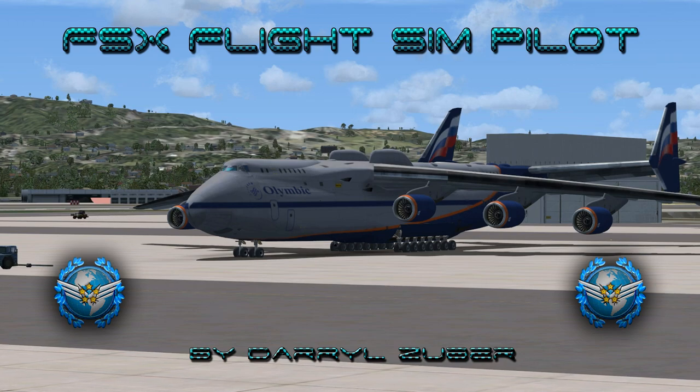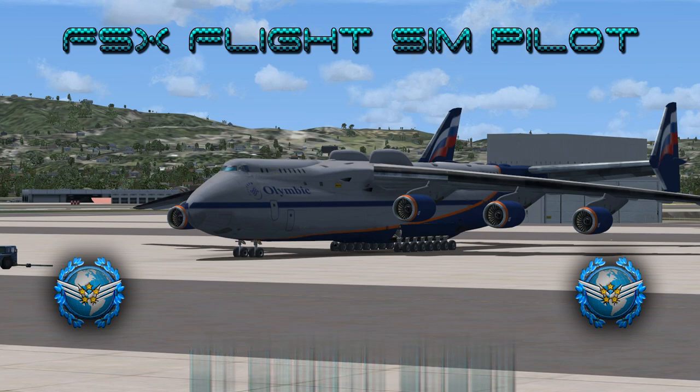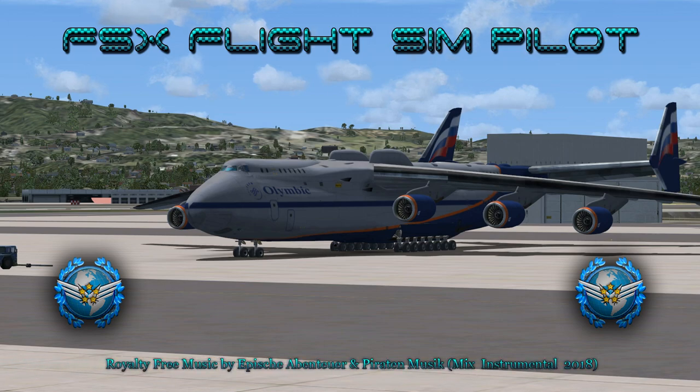Welcome to the FSX Flight Simpilot channel, video number 283 — landing the Antonov 225 super heavy at Los Angeles International Airport in Flight Simulator 10. Video produced by Daryl Zuber at X World Studios. Olympic 225 Heavy is departing San Francisco International Airport, San Francisco, California, arriving Los Angeles International Airport, Los Angeles, California, USA. This flight takes place circa 1999. Royalty-free music by Apeshavanteur and Parada Music Mix Instrumental 2018.